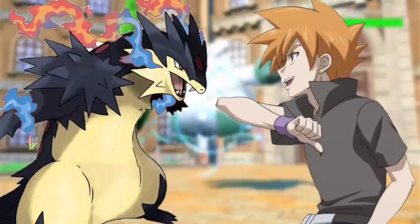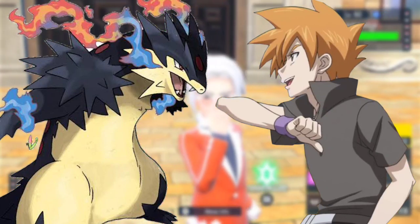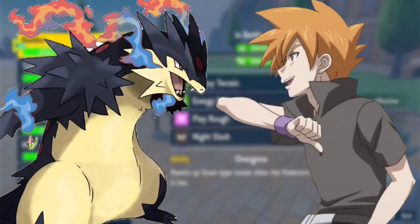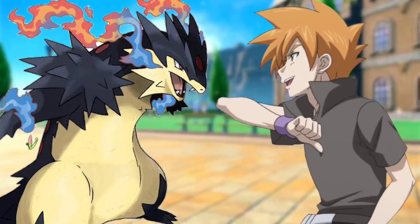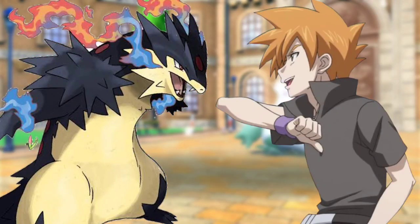Steelix roared in pain. Steelix use Giga Impact, said Harrison. Use Giga Impact, said Ash. Both Pokémon used Giga Impact, resulting in a dual knockout. The referee called for trainers to send their final Pokémon. Harrison sends his Blaziken and Ash sends his Charizard.